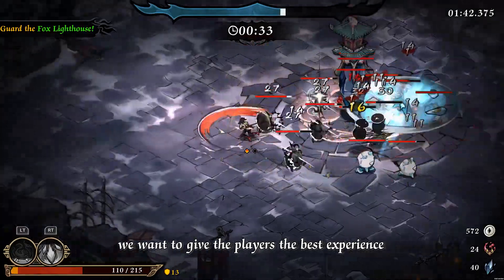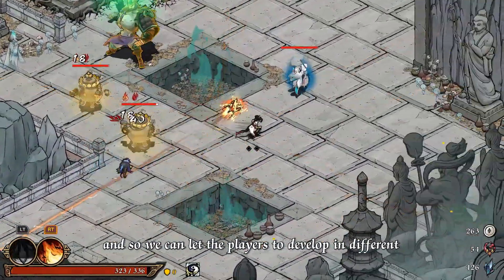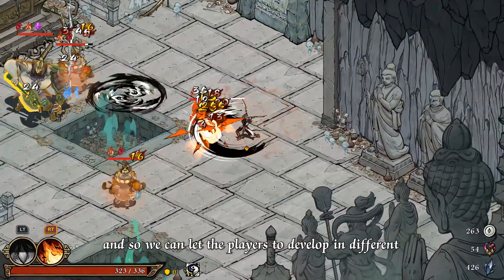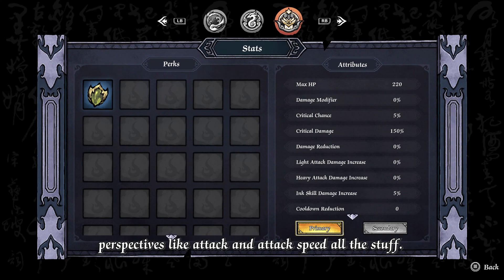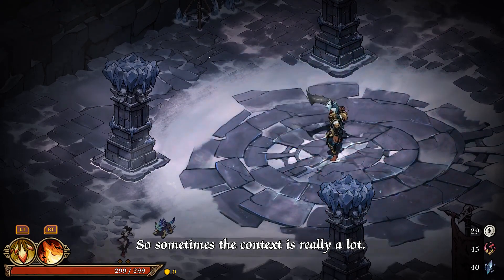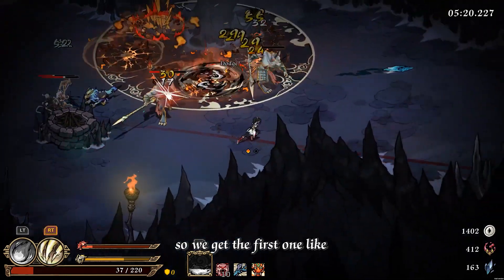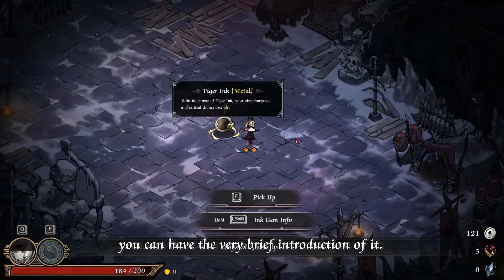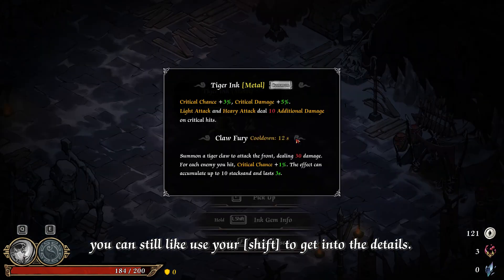Sometimes we want to give players the best experience, so we let players develop in different perspectives — like attack, attack speed, and all that stuff. So sometimes the text can be really a lot. We tried to improve that, so now you can get a very brief introduction of your inkpad first. But if you really want to know the exact percentages, you can still use Shift to get into the details.